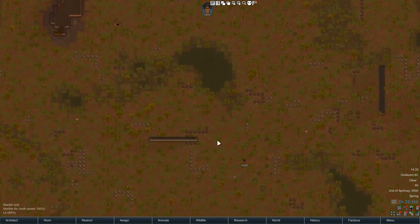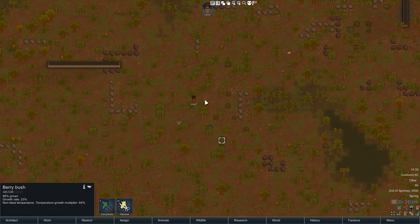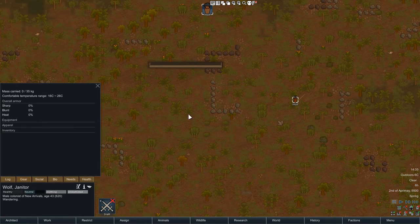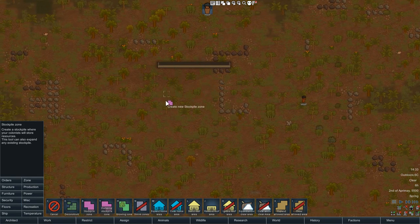We have zero. There's no supplies dropped with us, no food. What we'll be doing a lot of is looking for berries. We'll get a farm started straight away, but we can't even hunt because we don't have any weapons or gear. So the first thing I'm going to do is use this wall here and chop out some area, chop a few trees down, get some plants here.